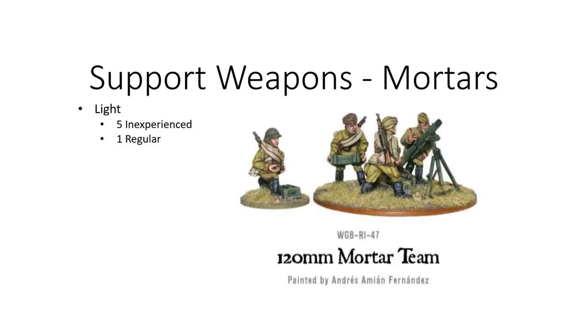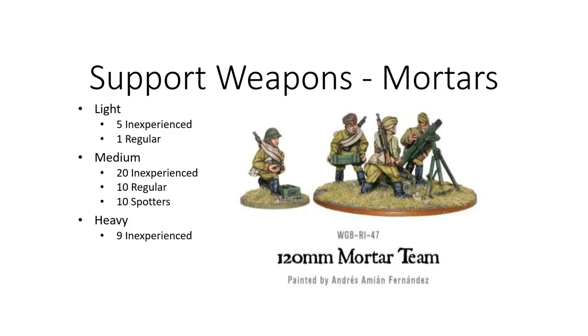As for the support weapons of the mortars, there were five inexperienced light mortars and one regular. There were 20 inexperienced medium mortars, 10 regular, and every single one of the regular mortars had a spotter. There were nine inexperienced heavy mortars. So it looks like if you're going to use a spotter, you're going to hit that sweet spot as a medium mortar — hide it and use that spotter for your firing. The inexperienced mortar is definitely the bread and butter of a lot of these lists for their HE and shooting at dug-in troops.